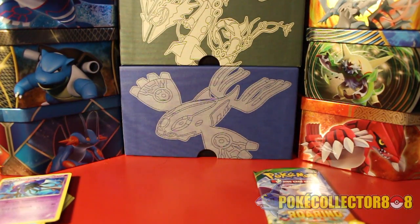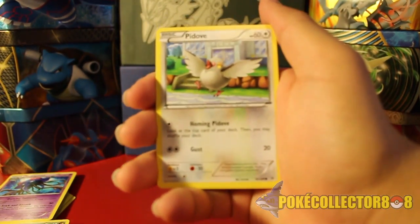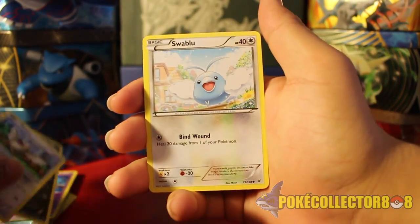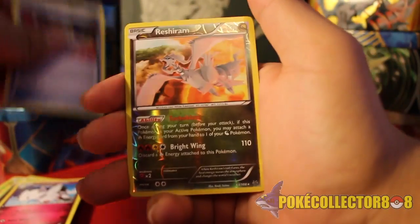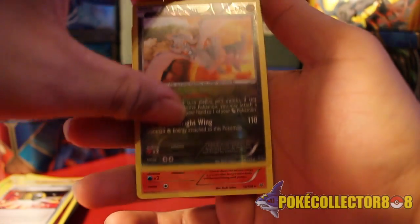Next, our Mega Gallade Roaring Skies pack. The code card is printed in reverse. Here we have Bagon, Pidove, Swablu, Wurmple, Nincada, Silcoon, Togetic, Ultra Ball. The Reverse is a Reshiram, which is nice because I've never had a Reshiram yet. And the Rare is a Vibrava.